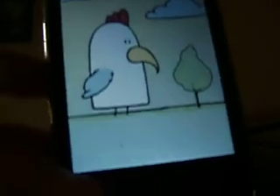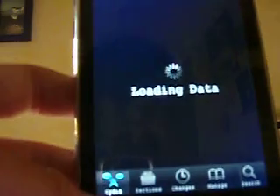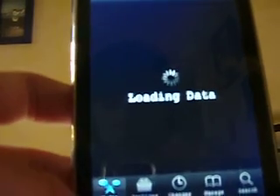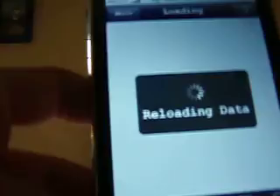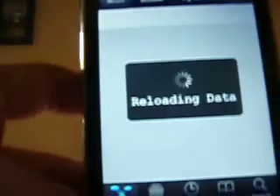And my theme is cartoon — that's the name of it. Just because it's pretty cool. I like it because the music file says it's Homer Simpson crapping on a speaker. I click cancel up at the top when it says that, and then click okay. And it reloads the data faster than you'd think it would be.